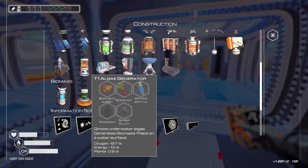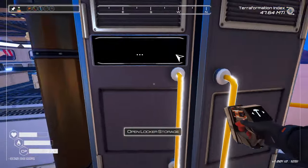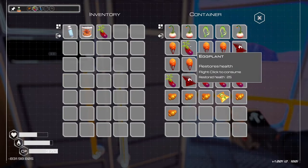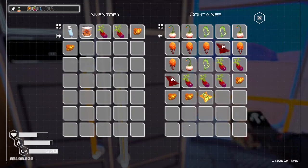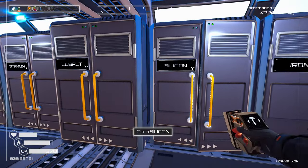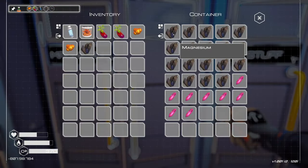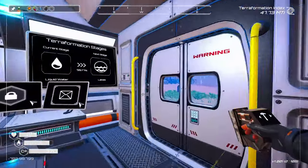I want to see if we can get a couple of these down there. So let's try it. I imagine they float, so they should just keep rising, right? So we need two of those, two of these. We need water — two waters. Is that magnesium? Yeah, and two super alloy. We'll go up and grab a couple of waters.